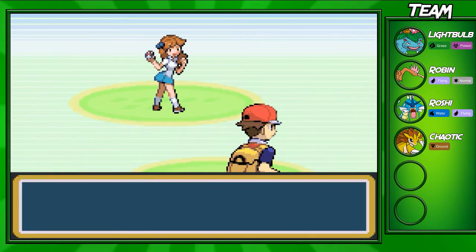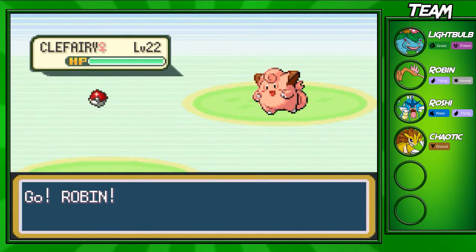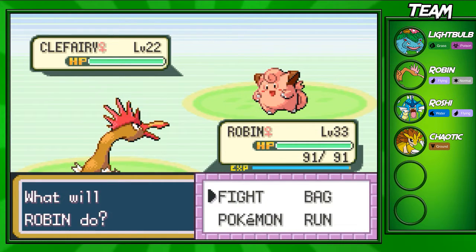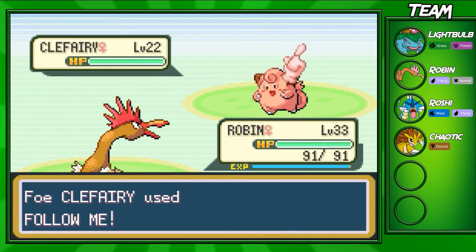We're going to fight this Lass right here and she has two actually super strong Pokémon. We haven't seen this yet — she's got two level 22 Clefairies. I'm confident that our Chaotic could go up to level 24 after this fight.